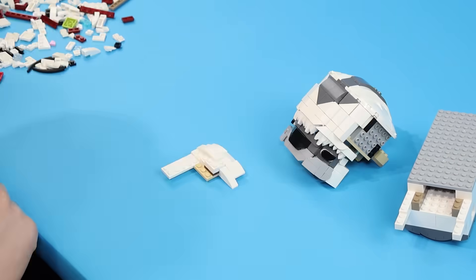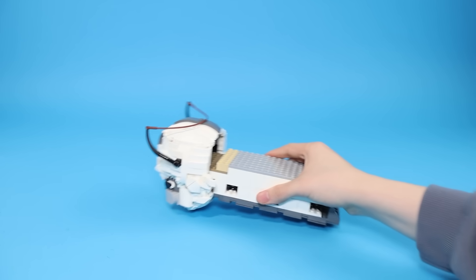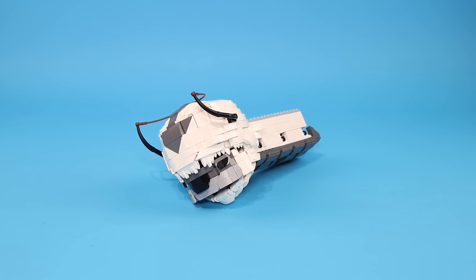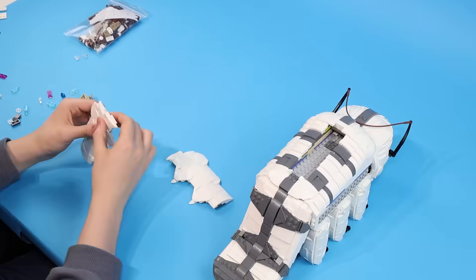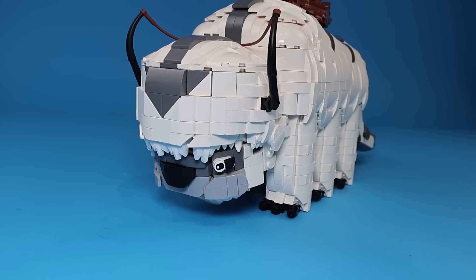Now we need to build Appa. So I built his body and head — you can open and close his mouth. I also turned him into this worm, but he's gonna need some legs. Then I added his legs and built the rest. The Sky Bison is finished, but his eyes were missing, so I added these LEGO eyes which look a bit cursed.